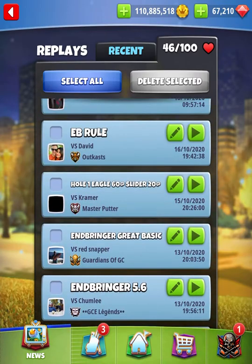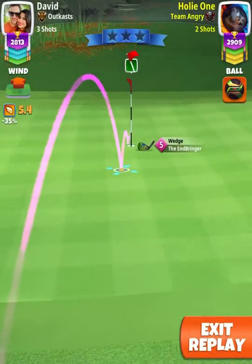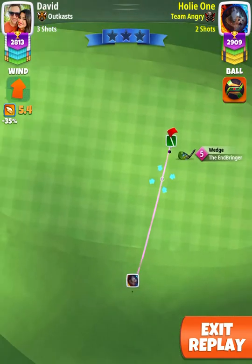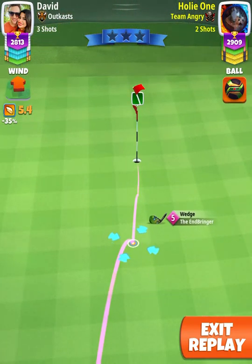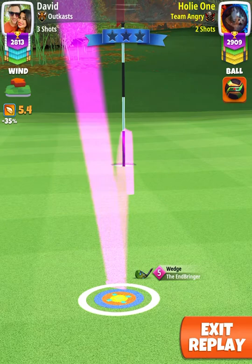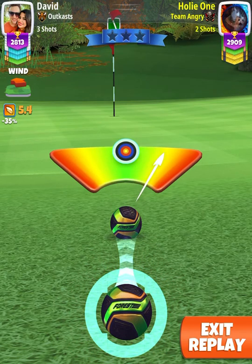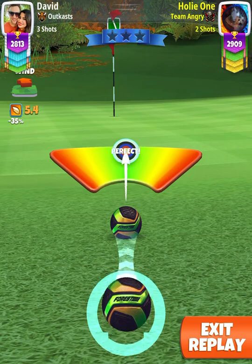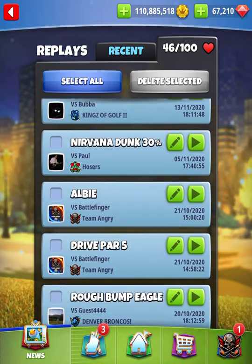Now we're going to do the inbringer rule in action one more time against the outcast. Sequoia Creek, 5.4, tailwind — easiest wind you'll ever have. Really don't have to even pull rings here, you just line it up short of the pin and bang it on in. What's half of 5? 2.5. What's half of 0.4? 0.2. So 2.7 rings. Hit great, left, great, right, perfect — it's all gravy. Perfect shot. Eagle. Inbringer rule.